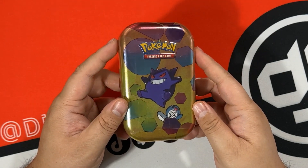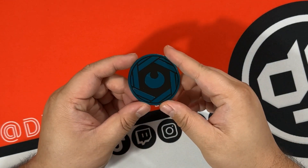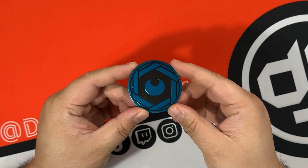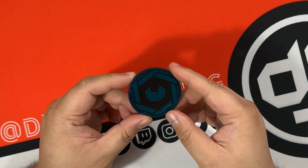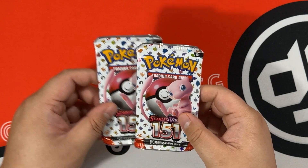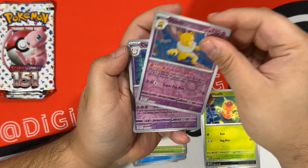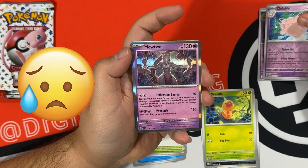Next tin on the list is the Gengar and Poliwag tin. The coin that comes in it is the dark energy - it's a little hard to see on camera because of the shadows and it's dark, but it's a really nice turquoise color. I kind of really like it. Again two packs - for the next ten we'll just go straight to the opening. First pack: Hypno is our first reverse, Clefable is our second reverse.